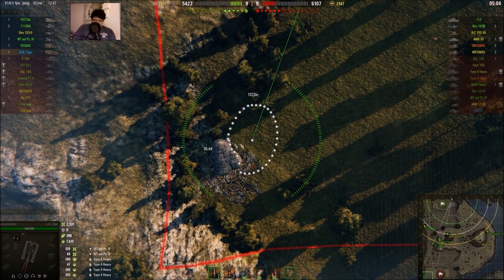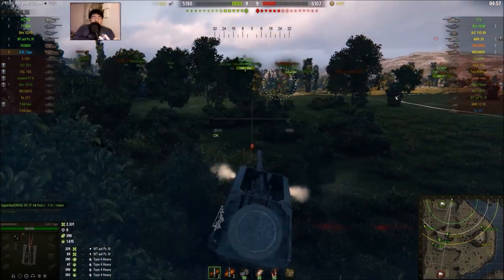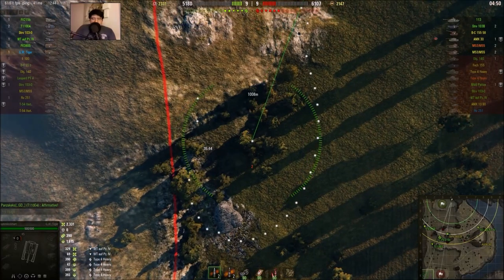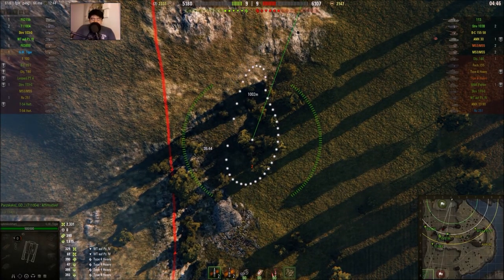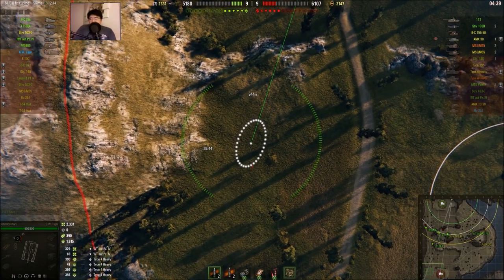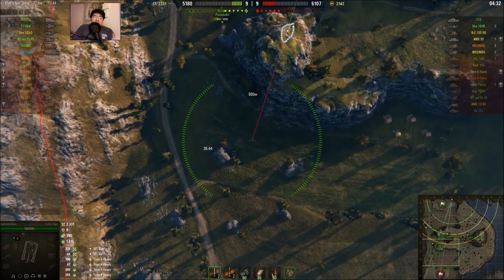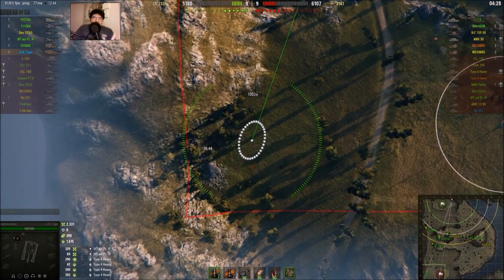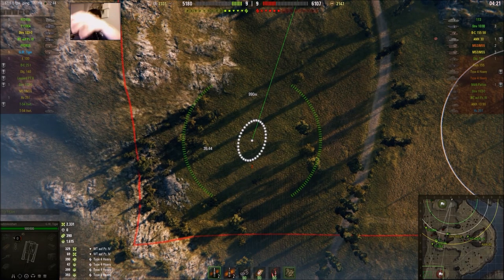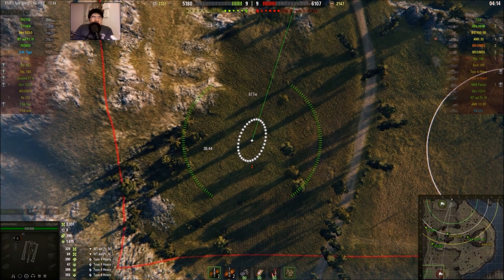I was basically trying to support my teammates, shooting at enemies within their spotting range. Right now I'm trying to counter-battery if I can — I wasn't focused on assist, mainly focused on carrying the team. As you saw, in the first two minutes our platoon of medium tanks and light tanks got wiped out. But the enemy has an AFK 113, which helps. Your teammates need to suck — everybody needs to camp and give you time to apply the stun.